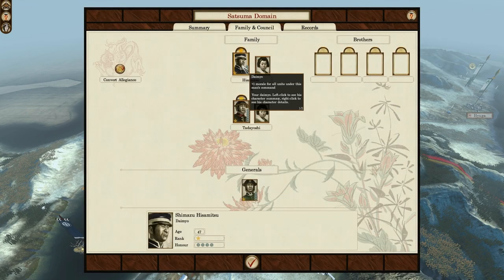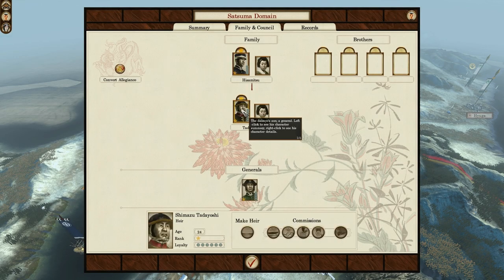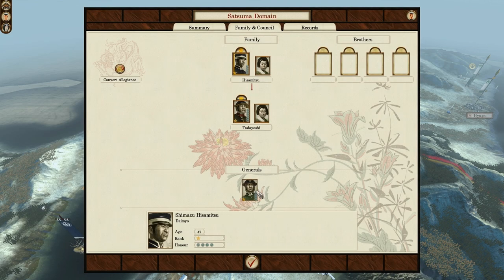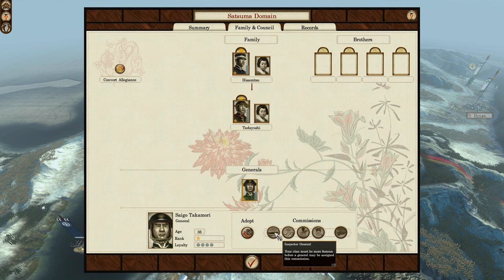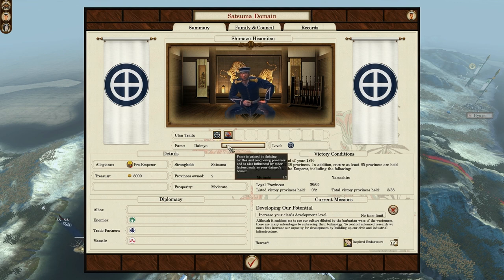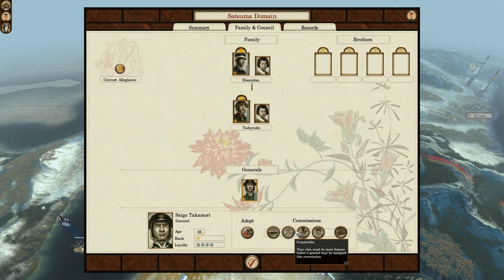Let's have a look at our family — we've got a 47-year-old Daimyo with plus one morale for all units under his command, the Daimyo's 24-year-old son with nothing notable, and a regular 36-year-old general. This is different from regular Shogun 2 — you no longer have four commissions to put on any general whenever you feel like it. In this game, every time you go up one rank in the meter, you gain one ability or level up.